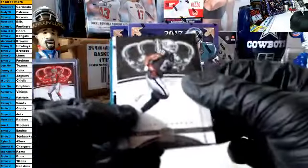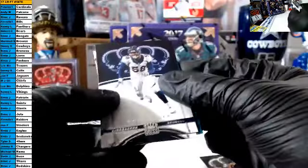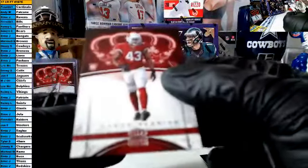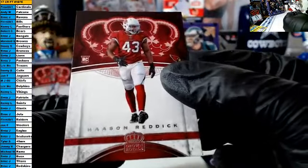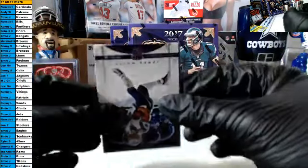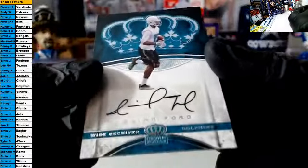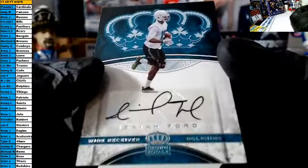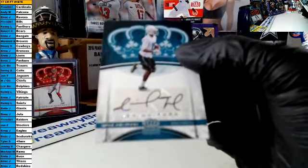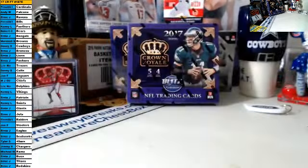Last pack, box two: Cooper upside down, Von Miller, James White — our rookie is a Reddick rookie for the Cardinals, and the hit goes this way — for the Dolphins, Isaiah Ford rookie auto. There's a James White. Congrats to the Dolphins owner, that is Lee. That is cool, congrats sir.